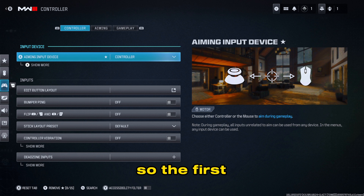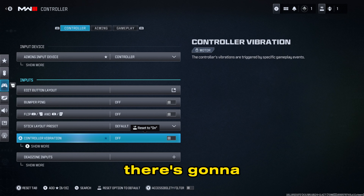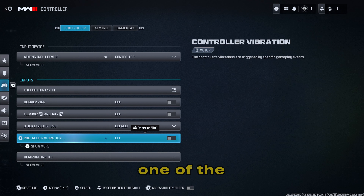The first thing I want to recommend is going to controller vibration — that's set to on by default. Turn that off. The problem with controller vibration is that when people are shooting you, the controller vibrates and that causes your shot to be a little bit off, which is something you want to avoid.